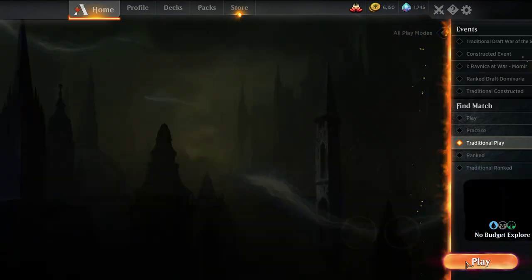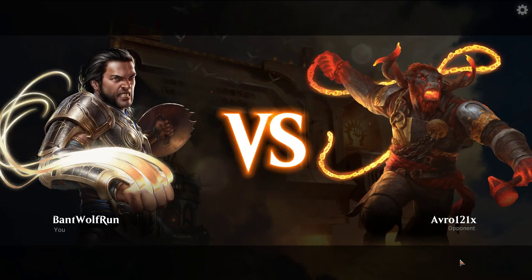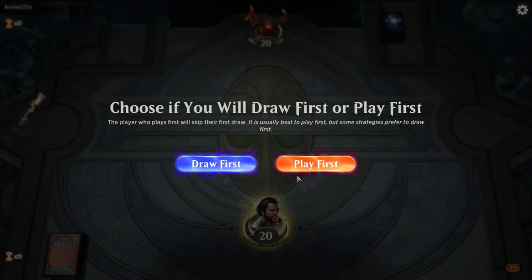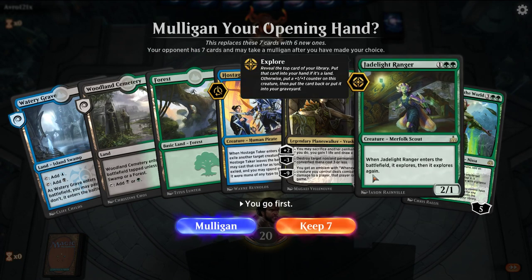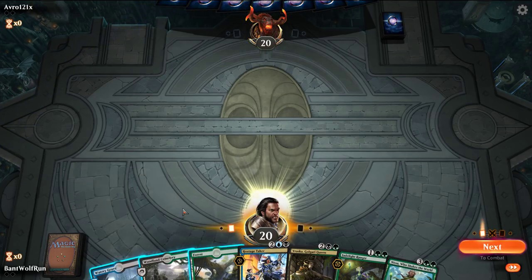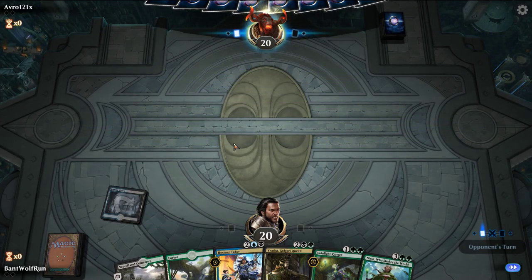For those tuning in for the first time, I'm MTGJoe. On the channel we play everything from budget to tier one. We have gameplay videos about three to seven a week, and we go live from time to time on YouTube and Twitch. Best way to follow notices is on Twitter at MTG underscore Joe 2. Subscribing is the easiest way to support the channel and it's free. This hand is a little awkward - we don't have a two-drop or a three-drop, we really only have interaction on turn three. We'll try it. This hand is weaker against a mono red deck.